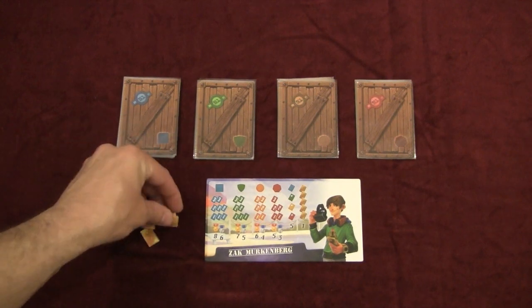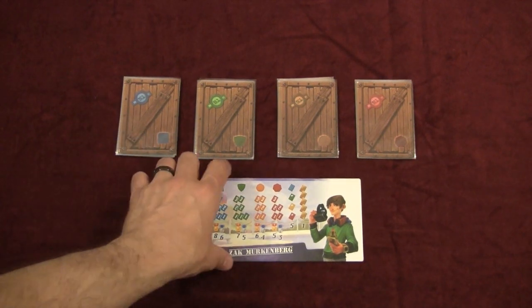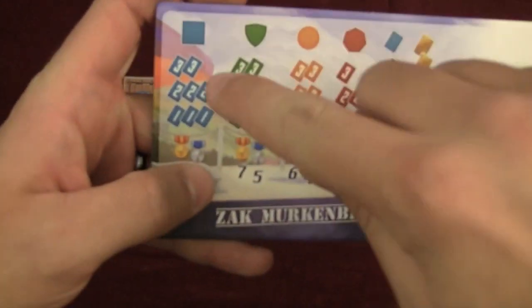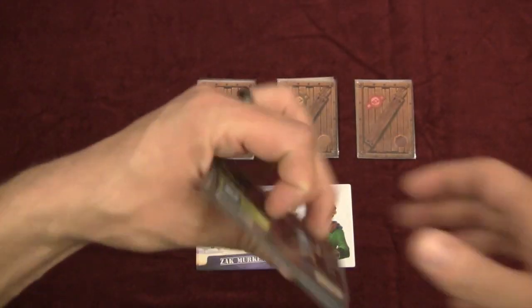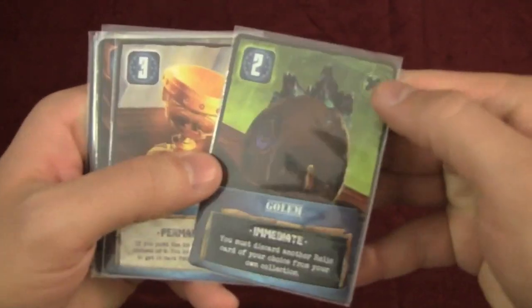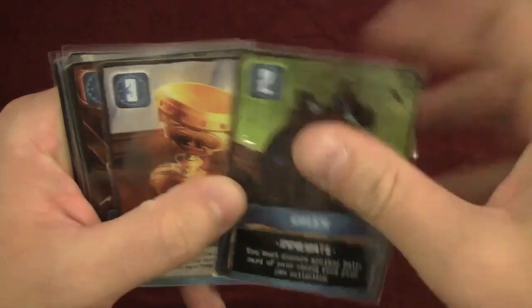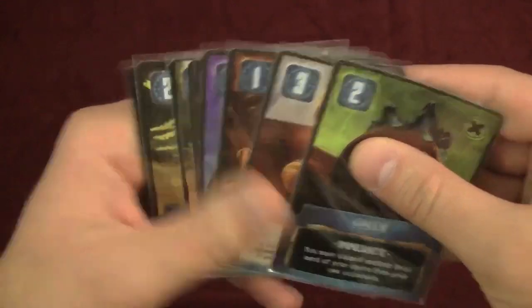Each player gets 10 gold, and the idea is to collect the most valuable cards of each set to have the majority by the end of the game. In each deck, you have all these different relics — they're going to be worth a value shown at the top left, such as 2, 3, 1, etc.